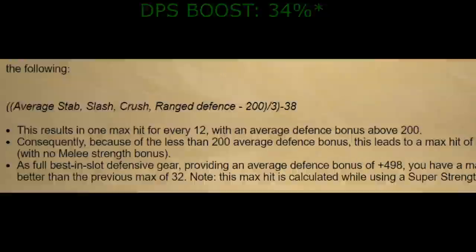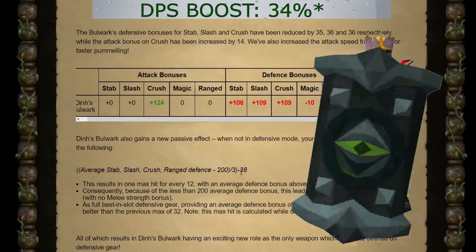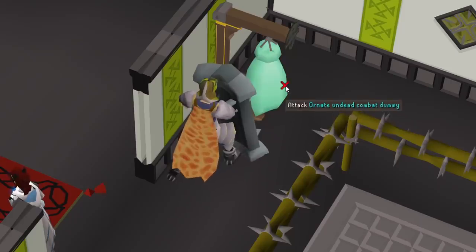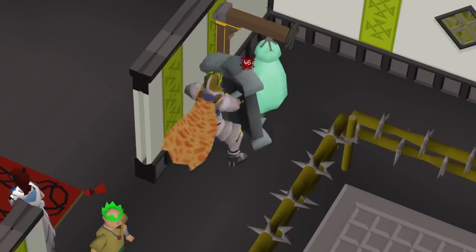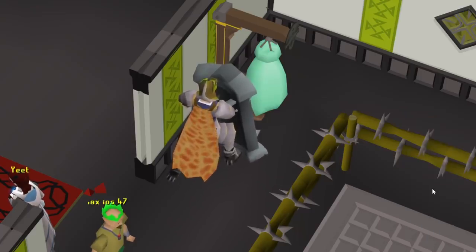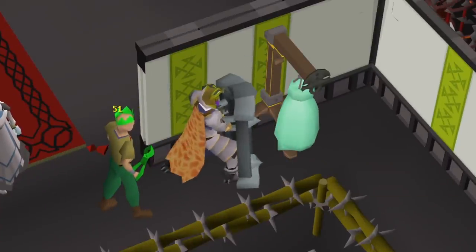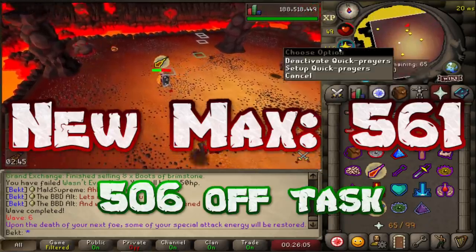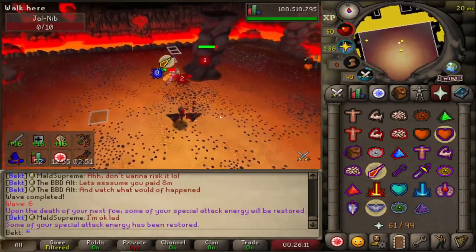They added a new equation that makes you stronger depending on how tanky you are - there's never been anything like this in the game before. If you're wearing max tank gear, your max hit goes up from 32 off-task and 39 on-task, all the way to 46 off-task and 51 on-task. The special attack can hit 10 monsters and hits the main monster twice - that's 11 hit splats of 51 damage. This thing can now hit over 560 damage from a single special attack.